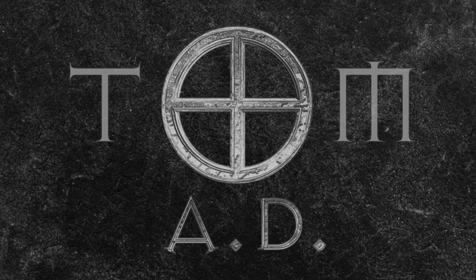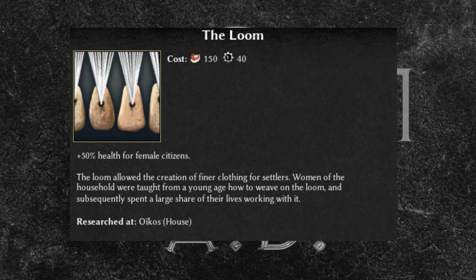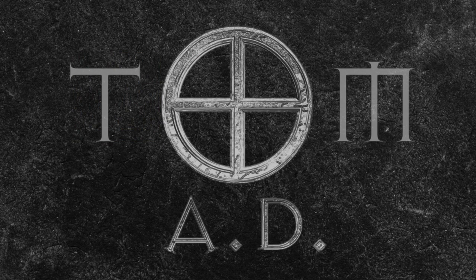Loom as an upgrade is actually rarely used, but it's super useful and it can save your women from lancers in particular, who otherwise just cut them down in no time. The change is that you'll now see your hit points doubled rather than increased by 50%, but to counteract this, the cost goes up from 150 food to 200. This will make it even more useful against factions that rush, giving you more time to get your women to safety, especially if you're facing lancers or slingers. Time will tell whether this makes it a go-to upgrade or whether it will continue to be an afterthought.